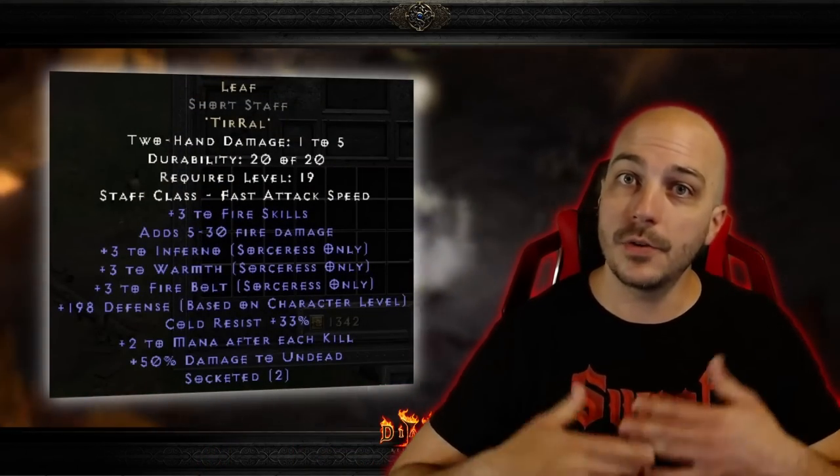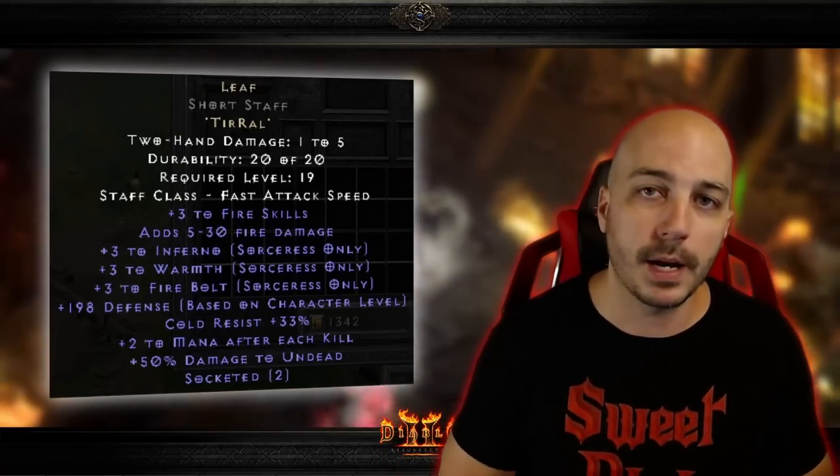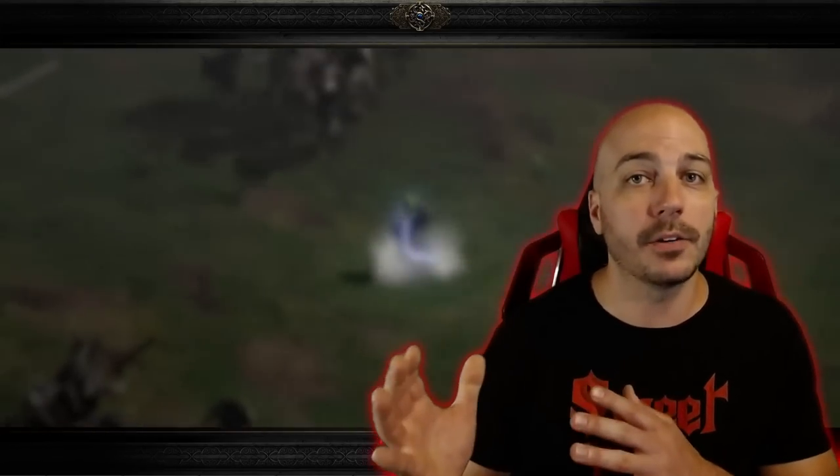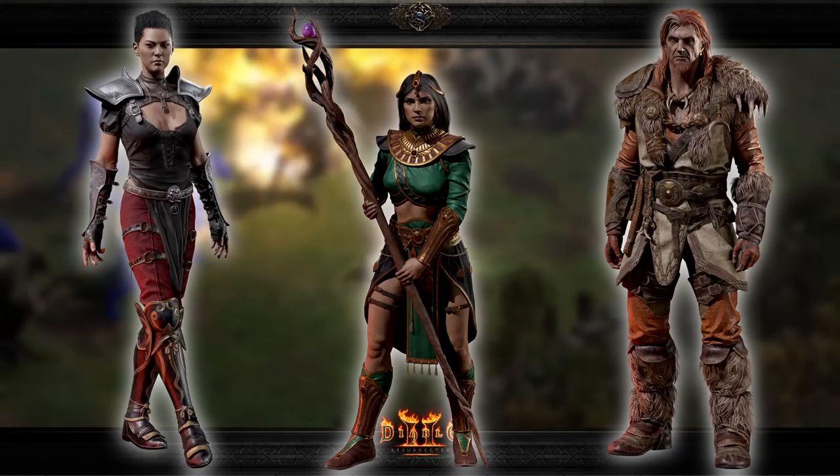Number 2: Leaf — Tir, Ral. Leaf isn't quite as universally usable as some of the other rune words on this list, but it is so incredibly powerful for the builds that do use it — that's why I had to stick this one in at number 2. It comes with 3 to Fire Skills and you can put it in staves, which are usually used for sorceresses. So obviously this is going to be a great option for those fire sorceresses early on. But something people tend to overlook: those 3 to Fire Skills actually work for any character in the game that has fire skills — including the fire Druid or the fire trap Assassin.